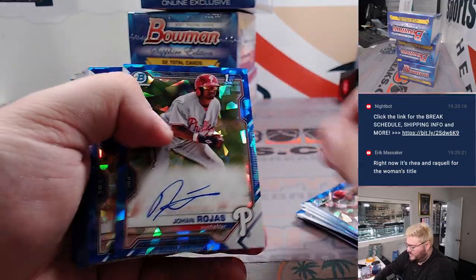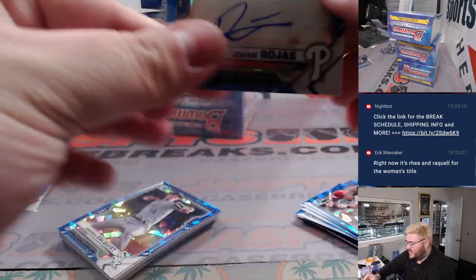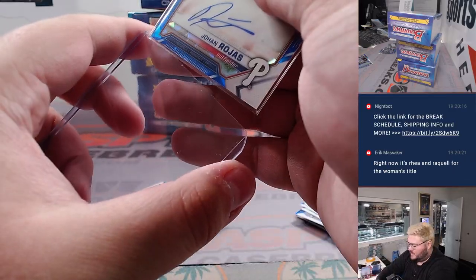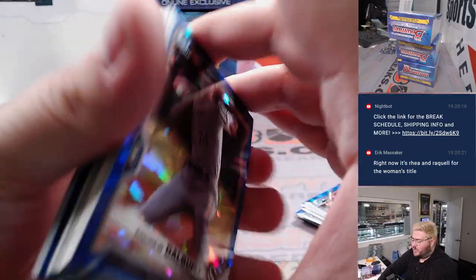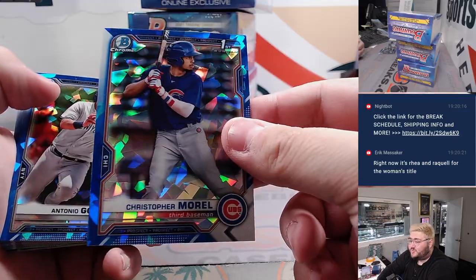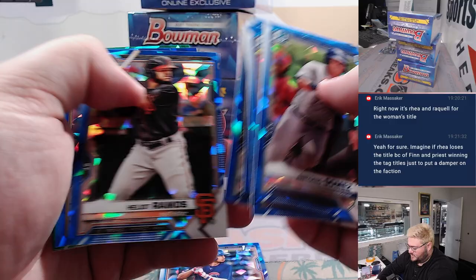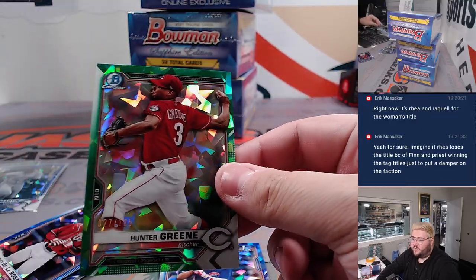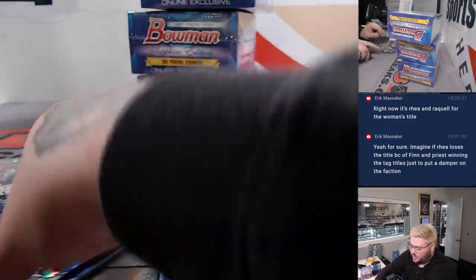A lot of guys who have made their debut the last couple years on auto. Johan Rojas for the Philadelphia Phillies going to Zach — Bowman first base auto this time. Let's see if Zach can clear the board on autos — he's two for two so far. Christopher Morrell on the Sapphire Bowman first, nice one. First Chicago. Hunter Green, 27 out of 125, Cincinnati — one more for Zach.